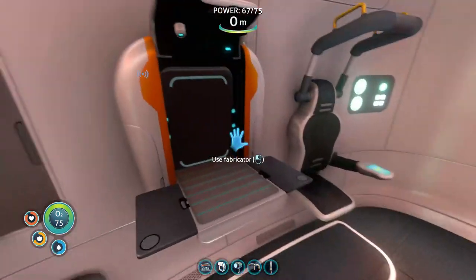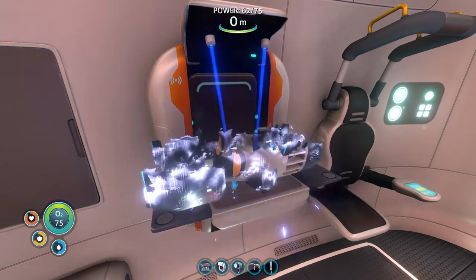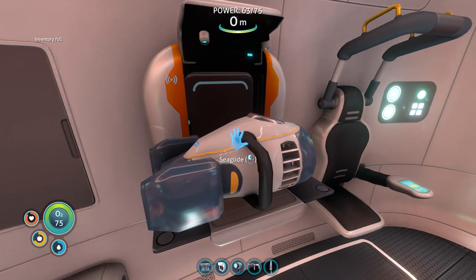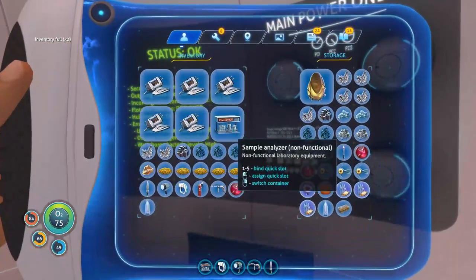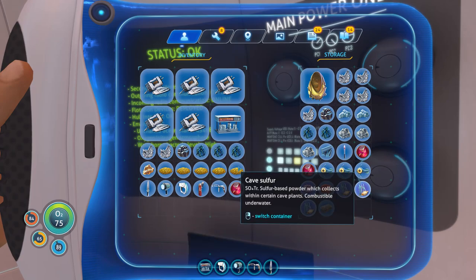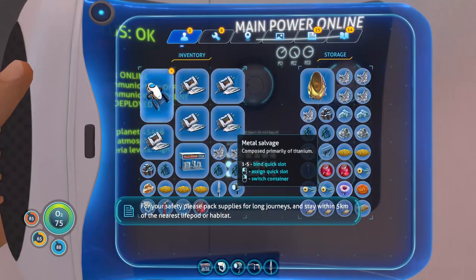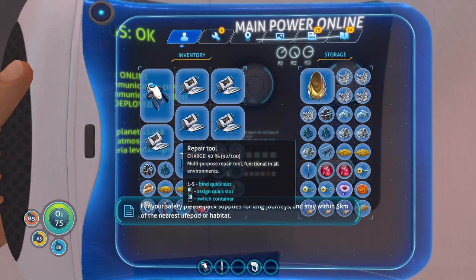Copper wire, fabricator, deployable sea glide. The sea glide will increase your effective exploration range. For your safety, please pack supplies for long journeys and stay within five kilometers of the nearest life pod or habitat.